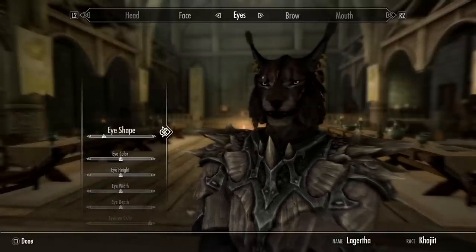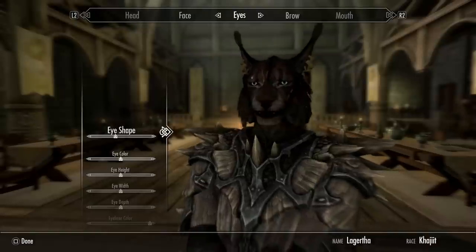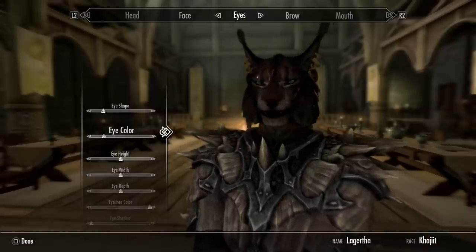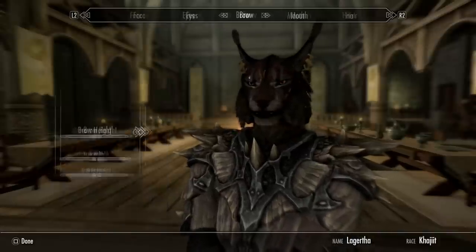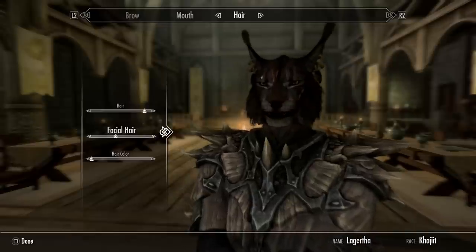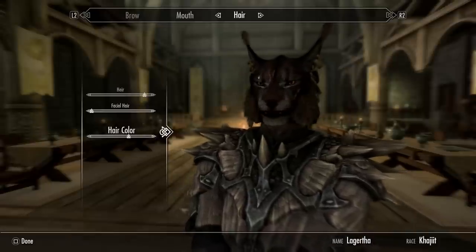This means that you can do some of the miscellaneous quests that are only available to specific races. Did you pick a name or even a sex that you later came to regret? The race menu allows you to change these things, whereas the face sculptor in Riften from vanilla Skyrim can only change your appearance, not your race, name, or sex.